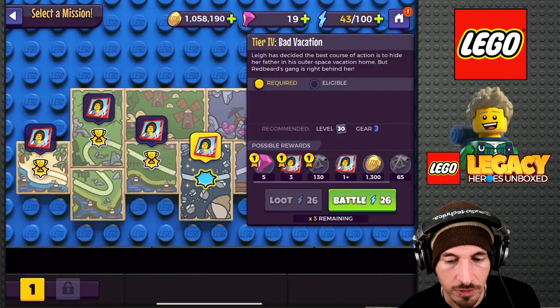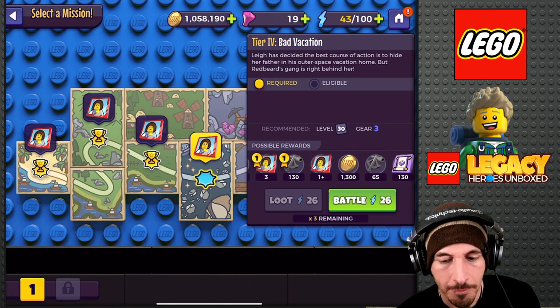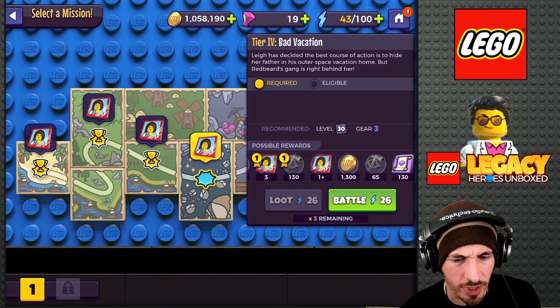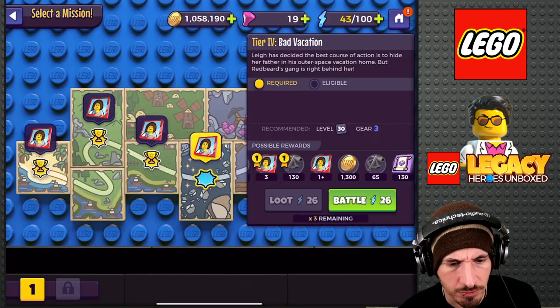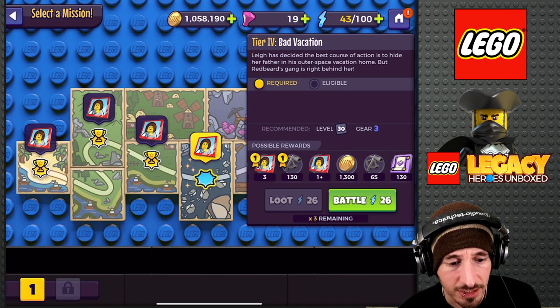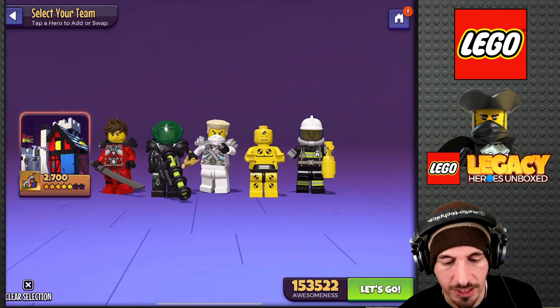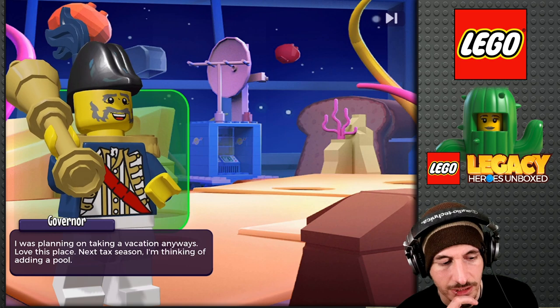These are... so you battle less times. It requires more energy — doesn't it require more energy than the last one? Than the Yeti? I believe so. But you get more of these out of it. It feels like everything is doubled, right? I just get that impression.